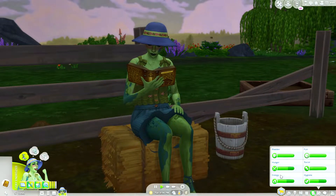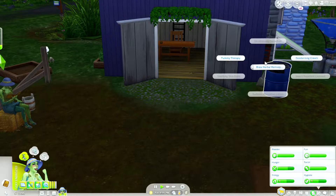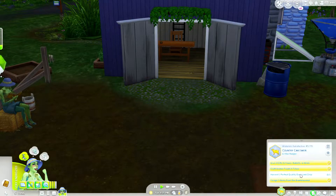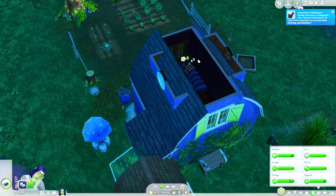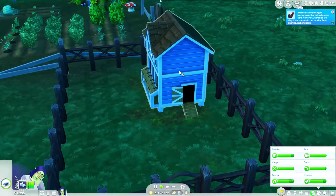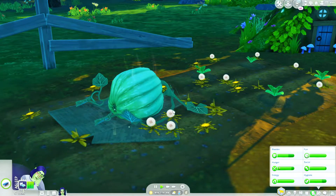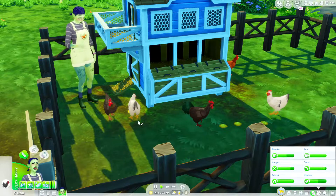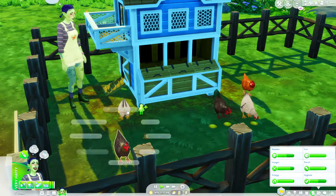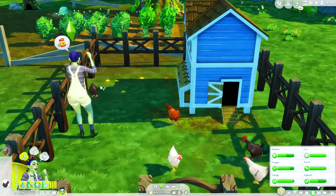Wisteria got to level five herbalism, so we can actually brew a couple of different remedies which is awesome. I'm going to wait until we finish the aspiration goals before switching back. Check out the size of our pumpkin — we're doing so good! I really hope this is a perfect quality. Let's try giving Arson Chick a friendly treat so she feels more loved. I feel like we need to give all our chickens some treats since they don't necessarily know our girl very well yet.